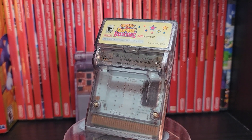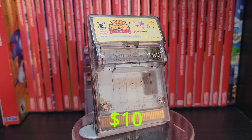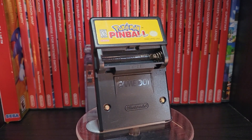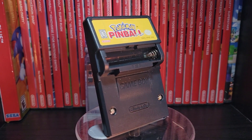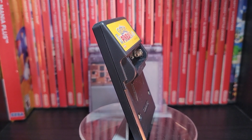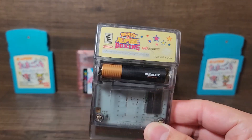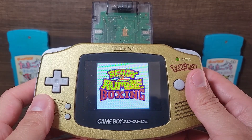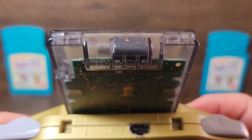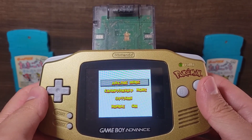Next up are the rumble packs. Ready to Rumble here is probably the cheapest game on this list — you can find it around 10 bucks, even 20 bucks for a complete set. Pokemon Pinball goes for about 20 bucks. With the rumble games, sometimes you can find it even cheaper if the game is missing the battery cover, like the ones I have. But you don't need the cover to actually play the game or feel the rumble — these games require a AAA battery. And the cool thing about this see-through cartridge is you can actually see the rumble motor spin around.